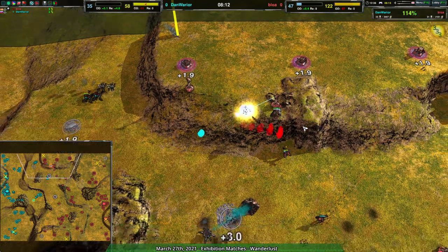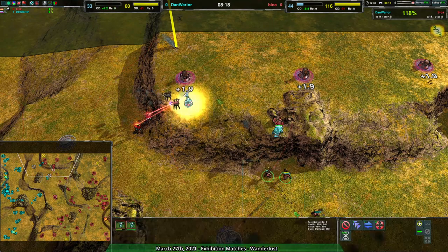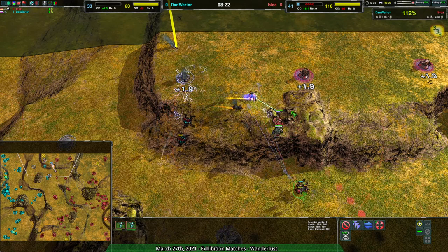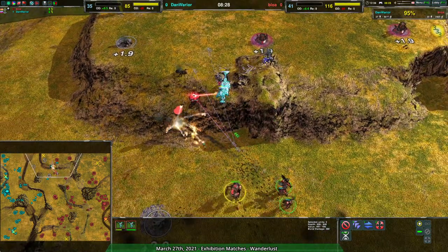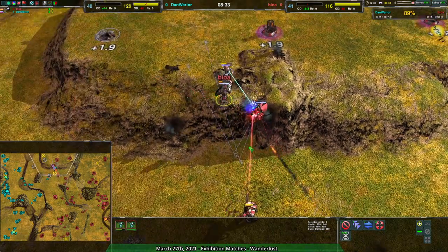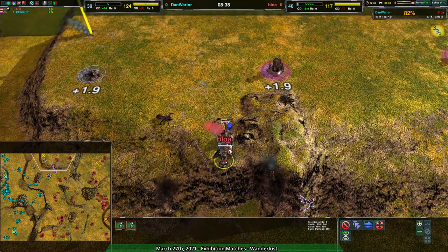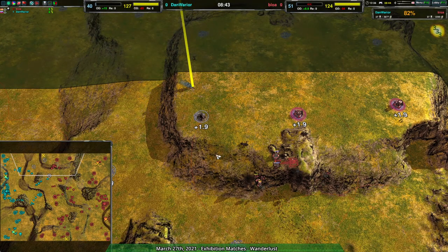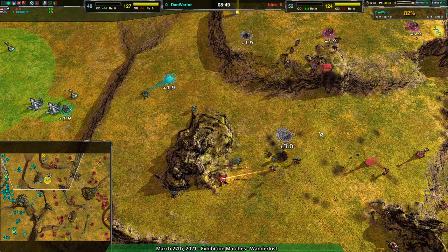Bloa's commander has been stunned, but there are enough defensive forces - I don't think the Venom-Redback combo is going to cause problems. Ronin are pretty much the counter to Venom-Redback, so with Ronin already in position Bloa's commander is likely safe. Only one Redback is even on the part of the cliff keeping them somewhat safe anyway. Bloa's commander is not safe - but a Knight comes up and saves the day. Bloa's commander does survive. If those units had been sent a little farther north, they probably would have gotten the commander kill.